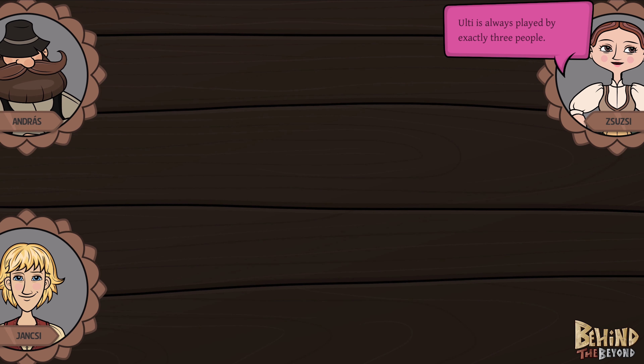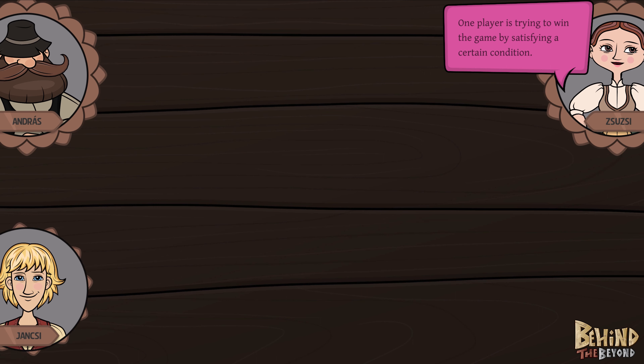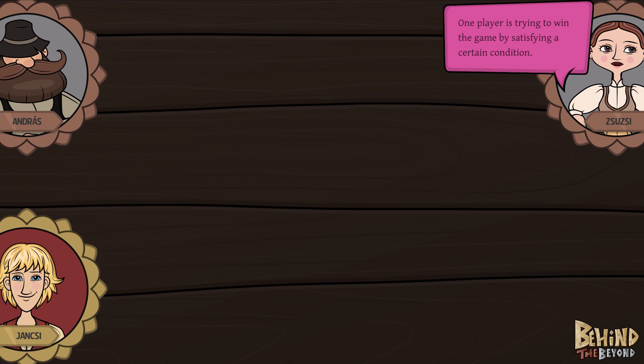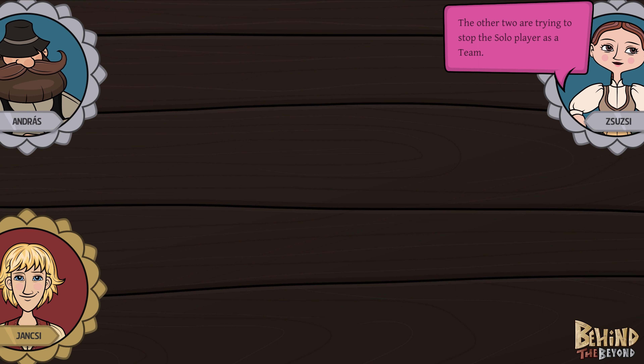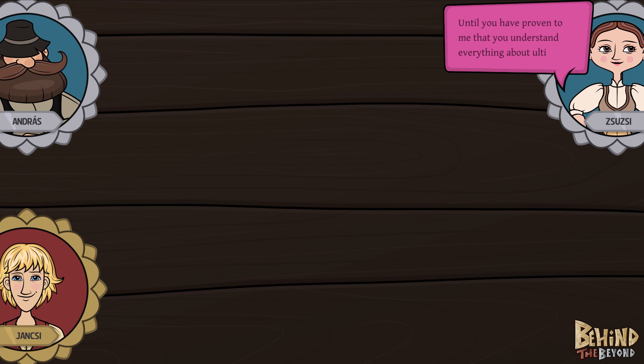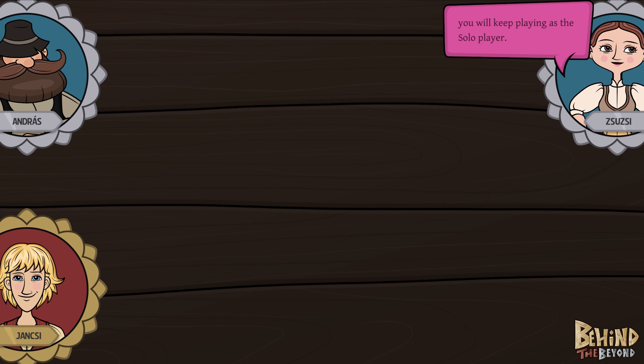Ulti is always played by exactly three people. One player is trying to win the game by satisfying a certain condition. The other two are trying to stop the solo player as a team. Until you have proven to me that you understand everything about ulti, you will keep playing as the solo player.